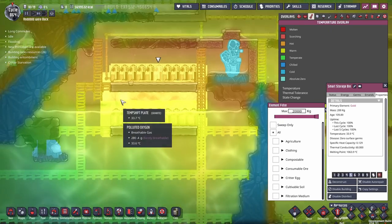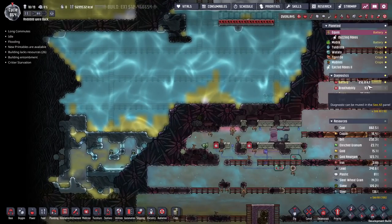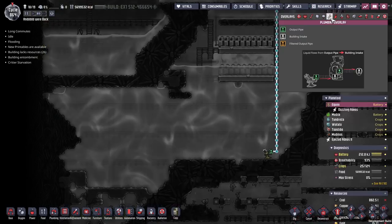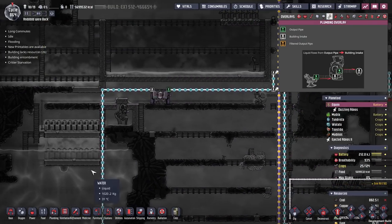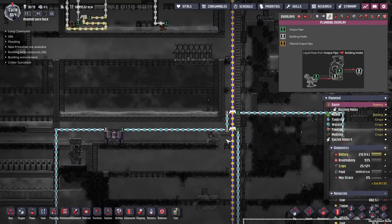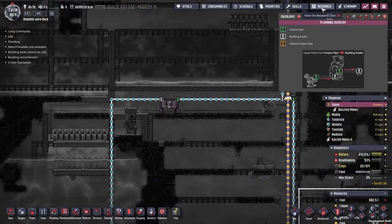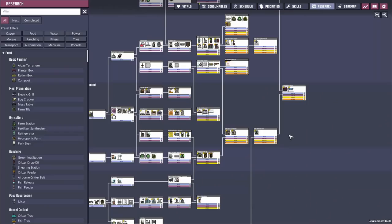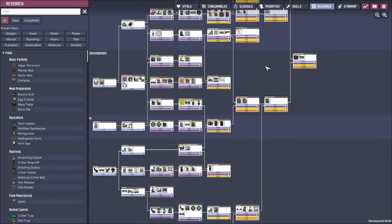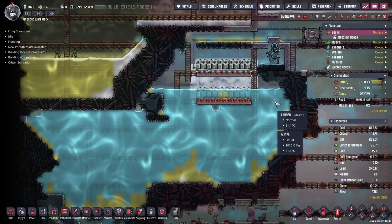That thermal conductivity meant all the ice shared its temperature with the surrounding area, which helped cool down the steam coming out here while also allowing us to fill up this pool with just so much water. But now that time is up, and the water we're taking out goes down to provide us with petroleum for plastic — which we've stopped making — and to top up our water tank. Research has been completely finished, all the way from top to bottom. Took a long while, but it's all done.